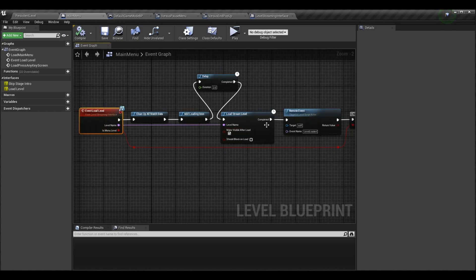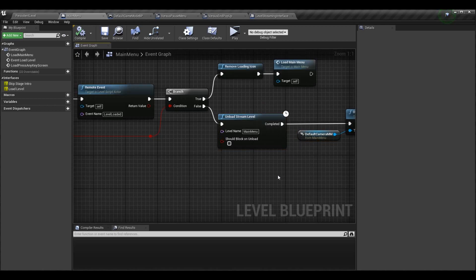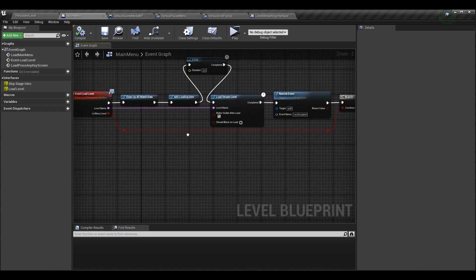Once you add that parameter in the level streaming interface, go back into your main menu and look at your Event Load Level — you may have to compile, save, or right-click and refresh the node to get the boolean Is Menu Level to appear. Remember, Event Load Level is called any time we're loading a level. For example, coming from our stage selection screen when loading into one of our fight maps, we're going to call load level. Since we're on the main menu level already, the main menu load level fires — but think about this: when we're on the versus pause menu and hit main menu, it also triggers event load level, and we don't want to automatically unstream the main menu or destroy the main menu camera in that case. That's the point of this boolean.